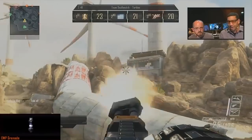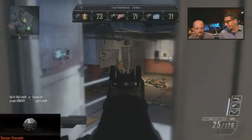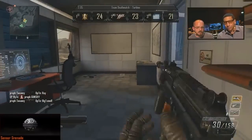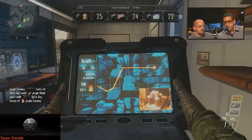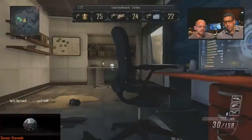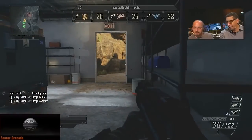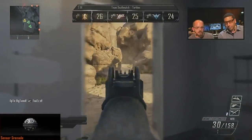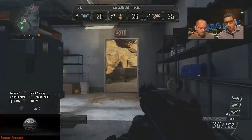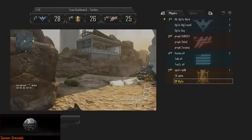Those are pretty much the familiar ones we've seen before, but now we've got some really good new stuff. The first is the sensor grenade, and I do think it's going to be a really great piece of tactical equipment. It's pretty much replacing the motion sensor — that's what it's closest to in the old games — but it's nowhere near as powerful. The sensor grenade is going to be used to detect enemies. You throw it out there and anyone in its shock range is going to show up on the mini map.